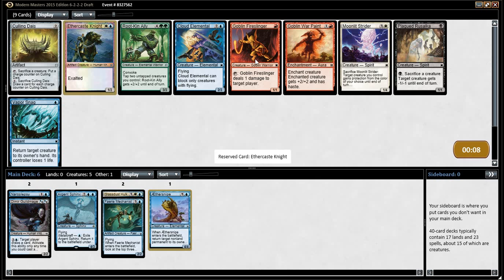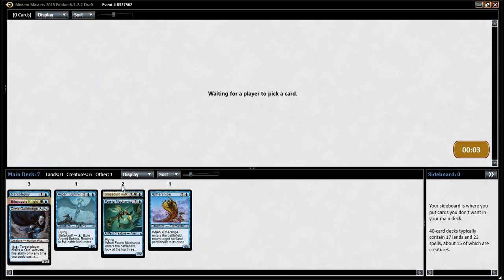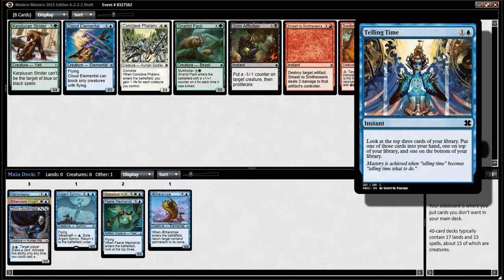Goblin Fireslinger's okay — it goes in the Bloodthirst deck. This has Soul Shift, but we're not doing that. I kind of hate Soul Shift. Why do you hate Soul Shift? I just think it's a really clunky mechanic — I don't like parasitic mechanics. Anyway, Telling Time is just strong. It's not as good as Anticipate, interestingly enough.